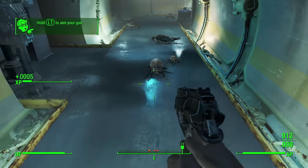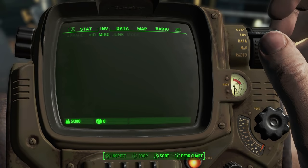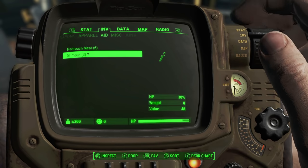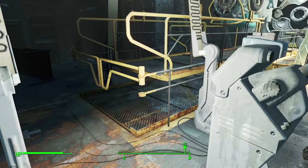Running out of action points during combat shouldn't be an issue until we begin to face enemies with a lot more health later on. As soon as I get the Pip-Boy, I make sure to drop the 12 bullets that were already in the pistol when we picked it up. There is no rule against me carrying ammo, but I would rather not have the opportunity for my finger to slip and accidentally shoot somebody.